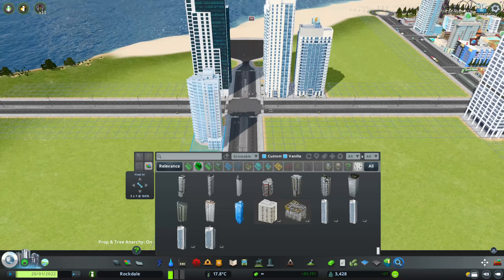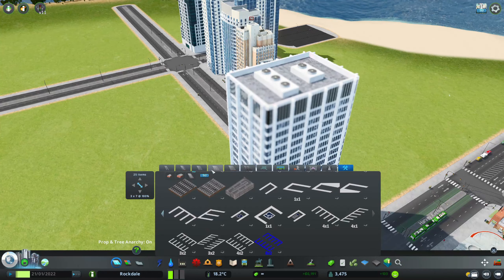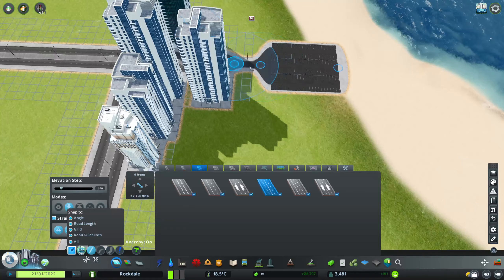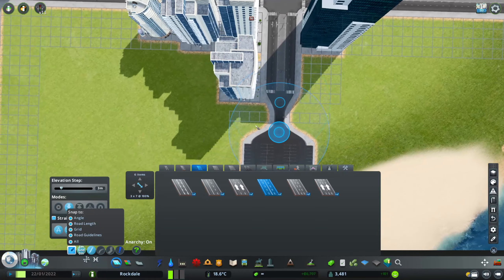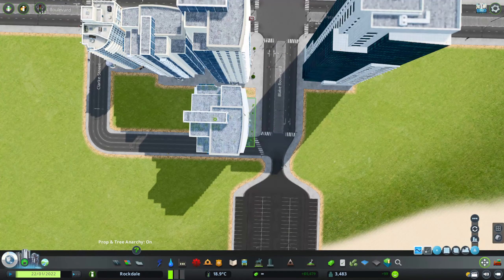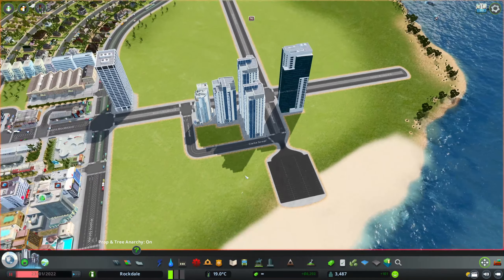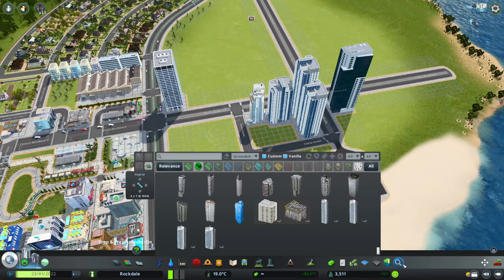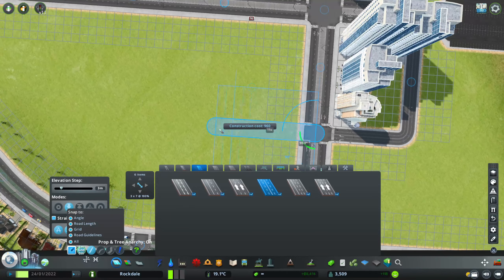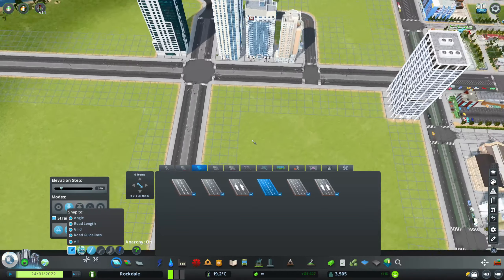And then we are going to have a construction site as well. When you do things like this you really want to not mess it up. We'll use Move It to move that. All of this is very not rushed but trying to play in speed mode. We need another road - got to make it feel properly downtown-ish, going to have a lot of intersections but I don't want too many.